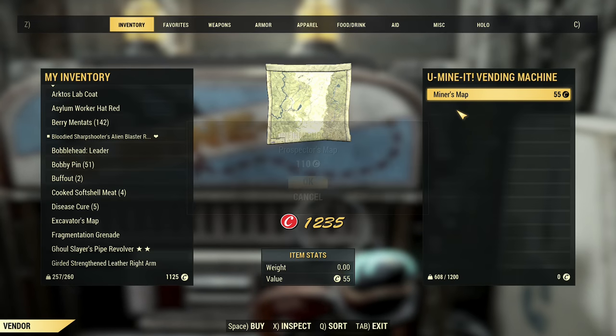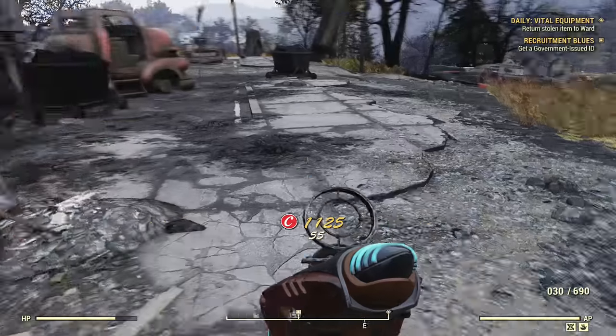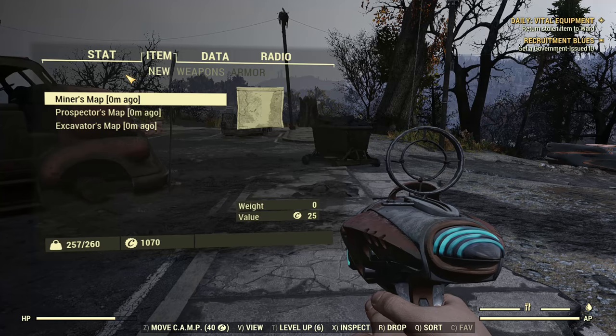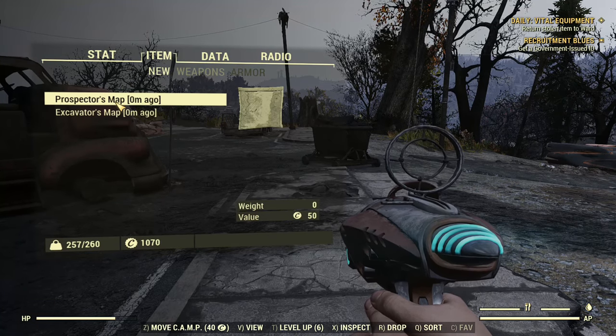You can go to several locations. This one is at Purveyors, where you scrap your legendaries and you're able to buy legendaries as well. We want to open up our Pip-Boy, go to items, and then go over to our notes. Sometimes it can be located in 'new' if you've just bought it.